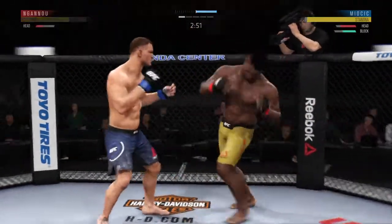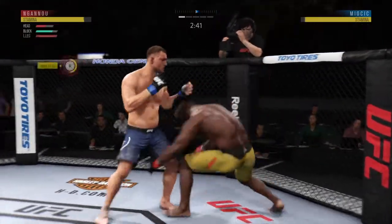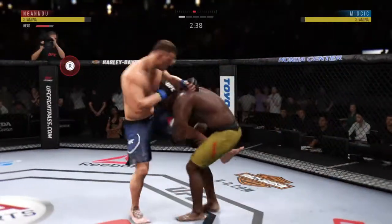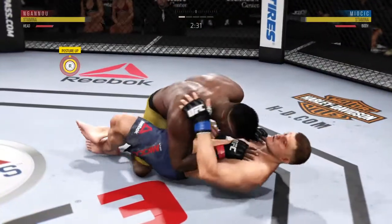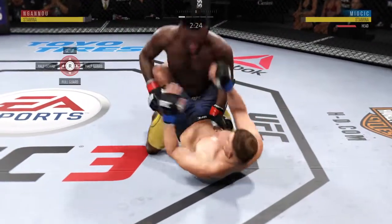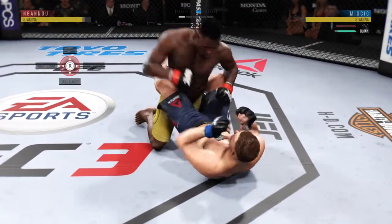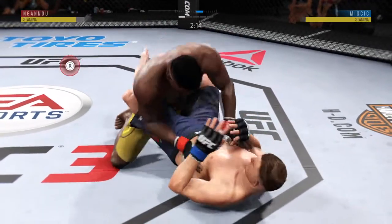Hook shot blocked there. This could be it right here. Here's the combinations. Nice sink down. And he turns it around into full guard. Excellent movement on the ground here.